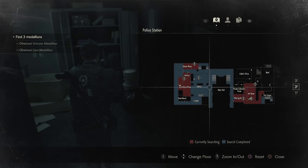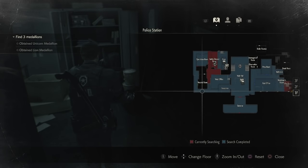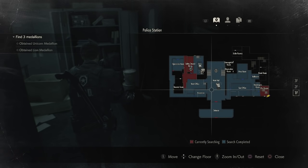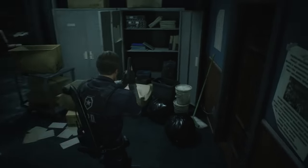Next up I want to go to the first floor which is right below me, and I need to go into this operations room here. But you can only get there by going back to the main hall, so let's go back to the main hall now.